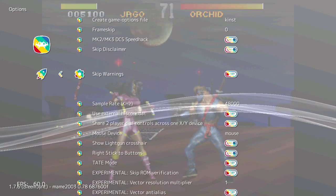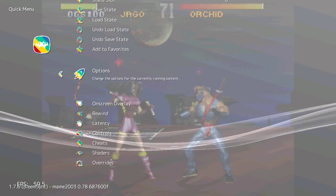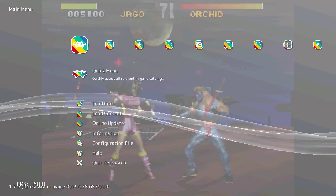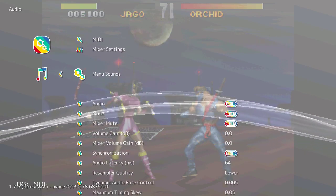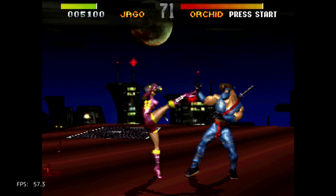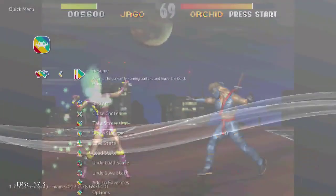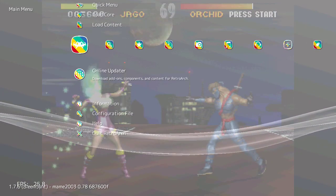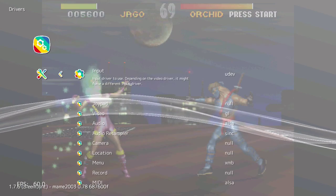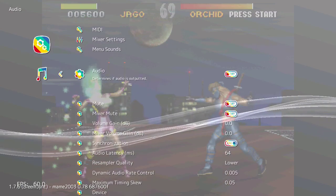I'm actually looking for how to disable the sound. Okay — audio off. It's off, not mute. Let's see if that makes a difference. Oh, it didn't even turn off — that's funny. Maybe I have to restart it. Let me try again in the quick menu. I'll check the video again — the audio is set to off and mute.